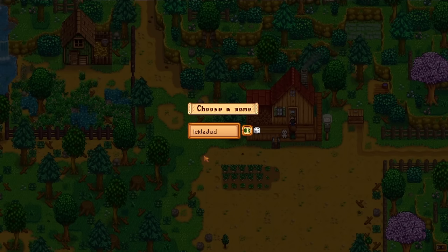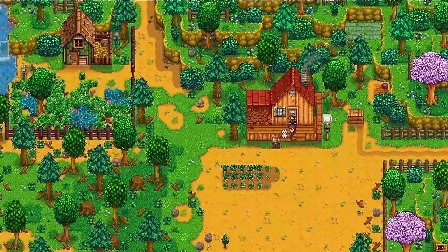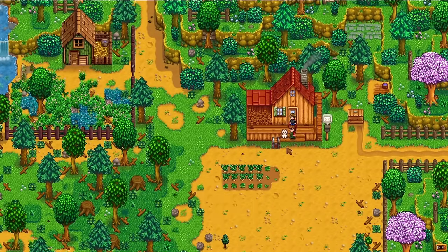The next morning we have a visitor on the farm — this is Marnie, and she runs a shop that deals primarily with animals and animal products. She found an adorable little kitten running around and wants to know if I want it. The default name is Dudley, and even though I tried to randomize through a bunch of others, Dudley stole my heart. You can choose between a cat and a dog — it really doesn't make much of a difference, but you can pet them once per day for a little bit of farming experience.